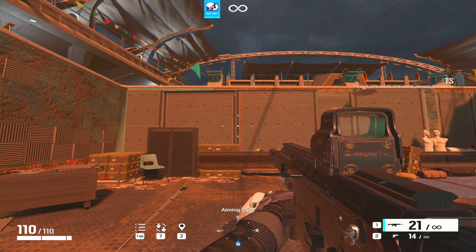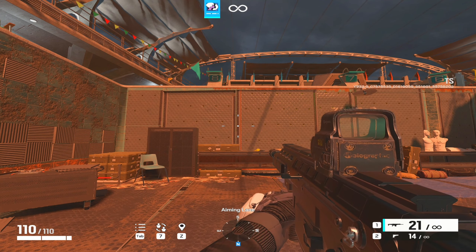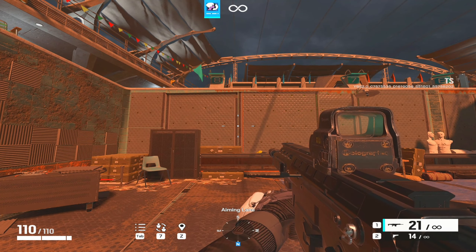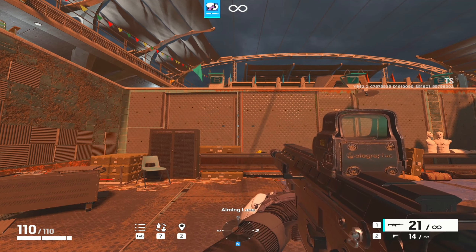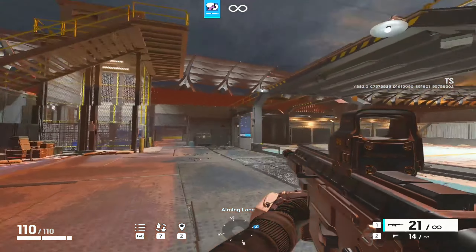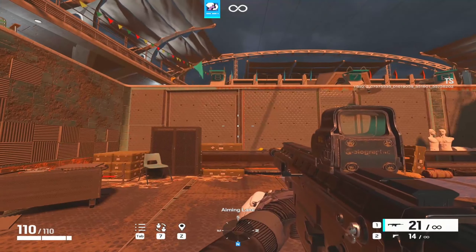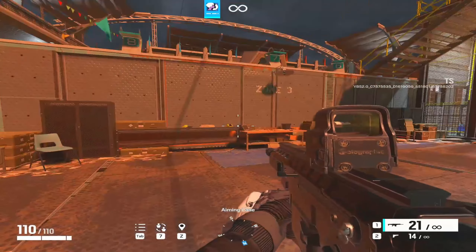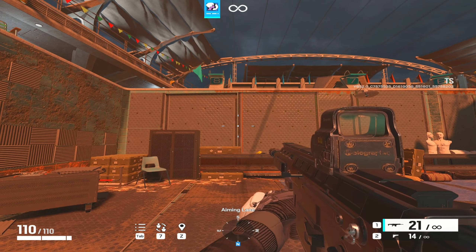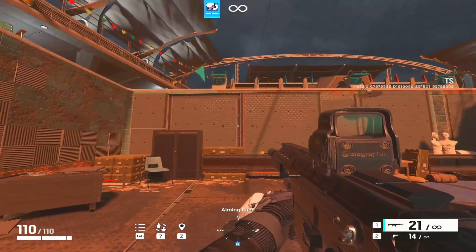Today we're going to start on how to find your perfect sensitivity. In the middle of your mouse pad, you want to be able to flick all the way to the right and barely do a full 180, or just slightly over. If you feel like you're spinning, your sense is probably way too fast. You want to go from the middle of the mouse pad and get a full 180 or slightly beyond.